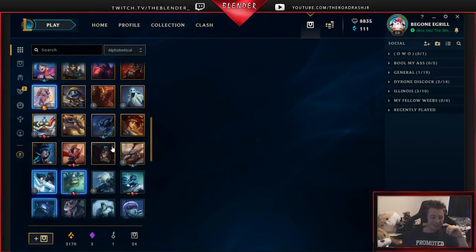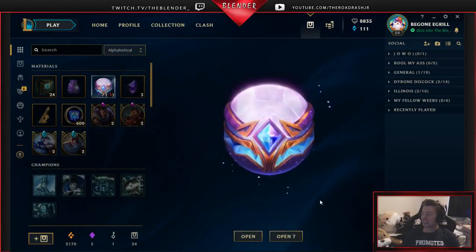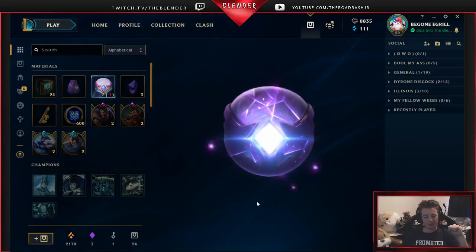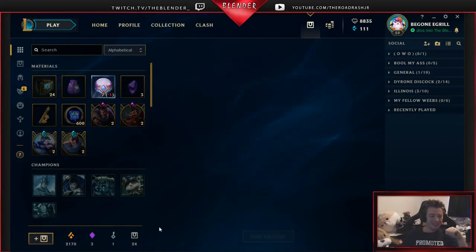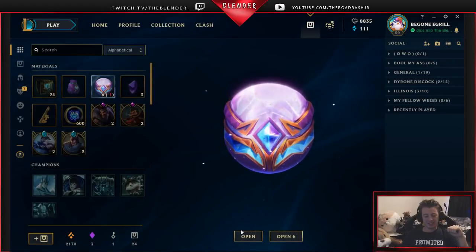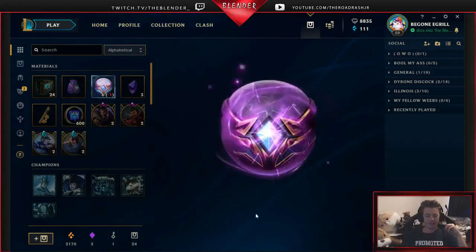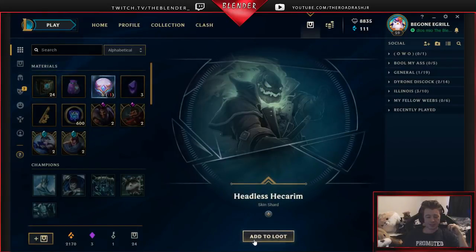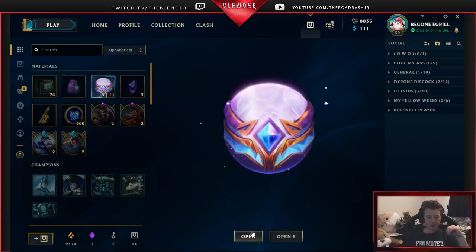Unfortunately I don't think I own Lux on this account, so it's just gonna be sitting here. We hit a streak of luck, we're doing it. Surfer Singed — that's pretty good though. A legendary into an epic legacy into an ultimate skin — I'll take it. Headless Hecarim, another legacy skin. That's pretty good, cool Hecarim skin.